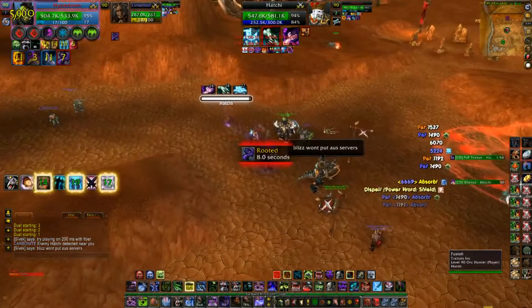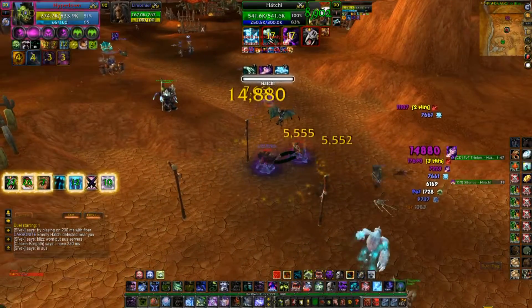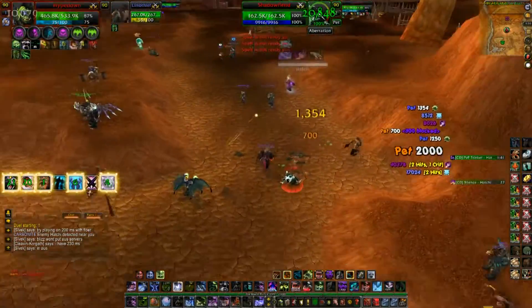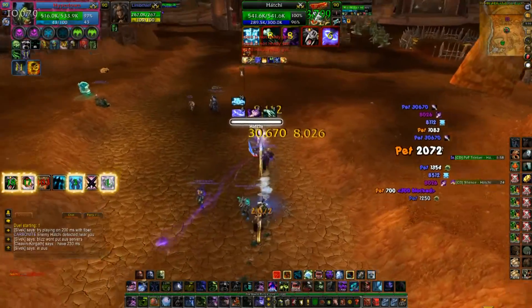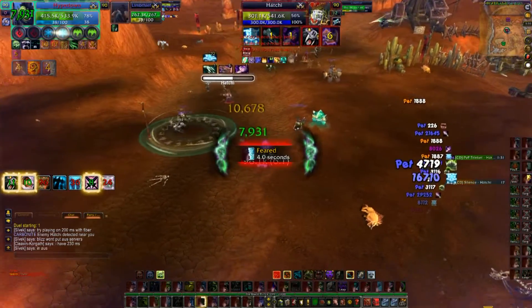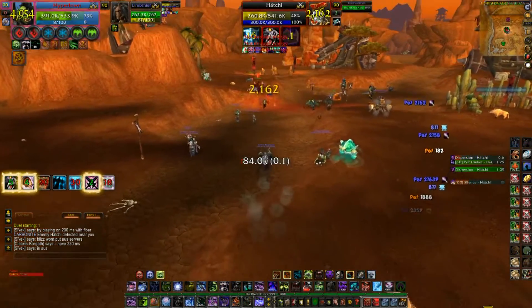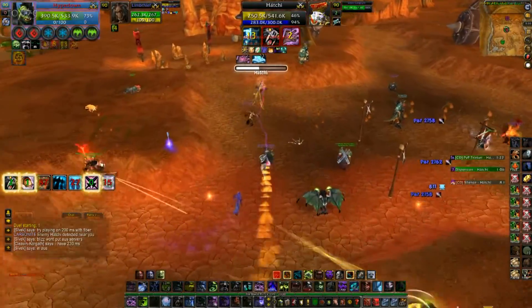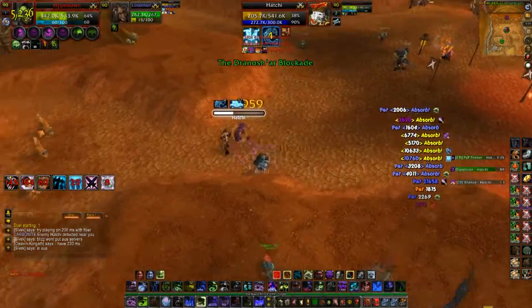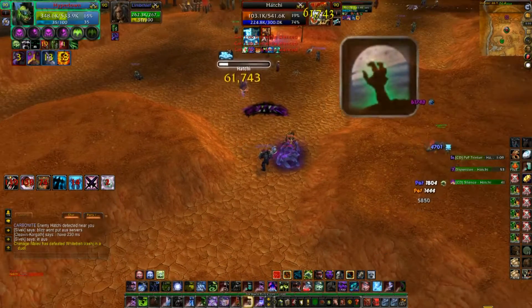It's pretty much the same way — I icy touched him one time, he silenced me, he void tendrils me and I'm finishing off my death rune. See how I just AMS'd and started Lichborne healing? I didn't have to do that — but mistakes happen. I'm still going to try to win this thing. I get back going and I'm just trying to dump the procs at him again. My damage does not stop for anybody — look at that, my dots are hitting for like 16k. This is why I love my crit build.